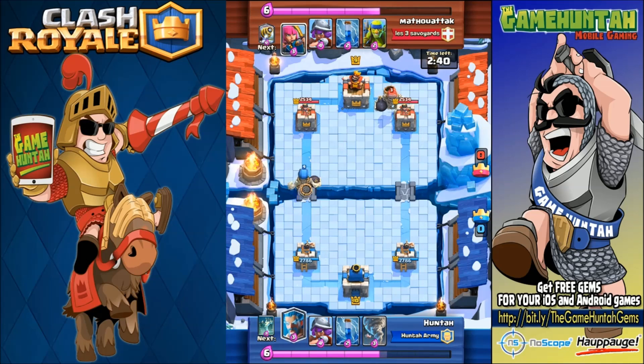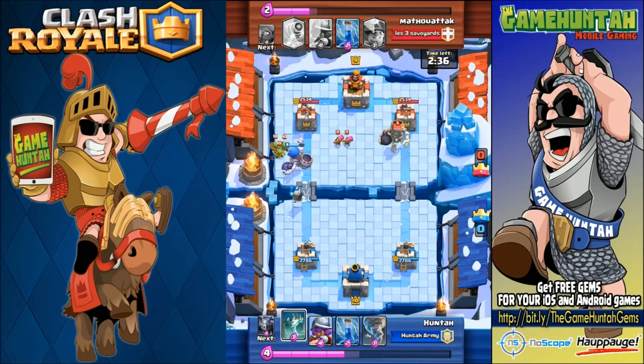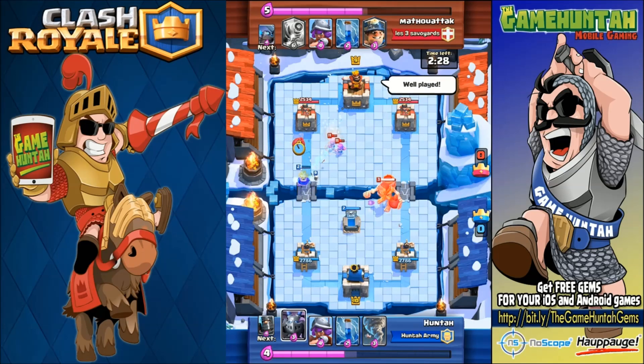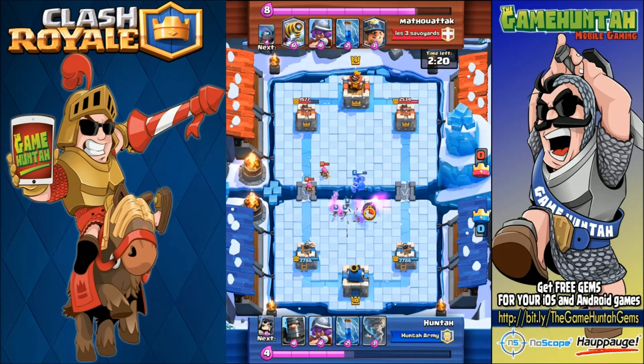I decided to be a little bit more aggressive and deploy my giant skeleton in front of the arena tower because I have the ice wizard, so I can do an early push. The whole idea of that card is to get as close as possible to one of the towers — the bomb is the most important part of the giant skeleton. We almost did a thousand damage with only one bomb, so mission accomplished.